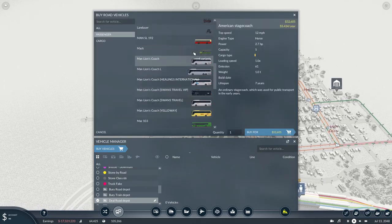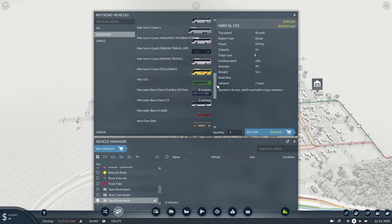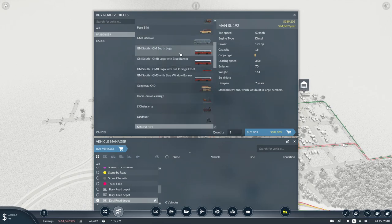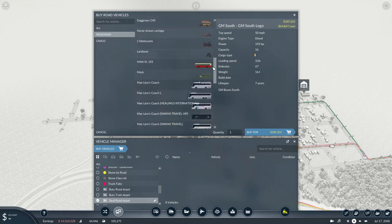Heading into the depot, the MAN SL192 is just a vanilla bus. You've got GM South with a couple of different variations — orange front, blue window — and there are other reskins available for this as well.